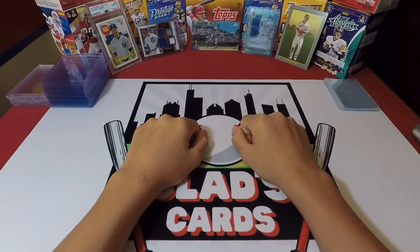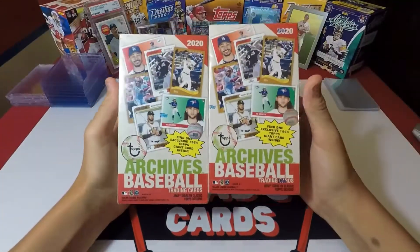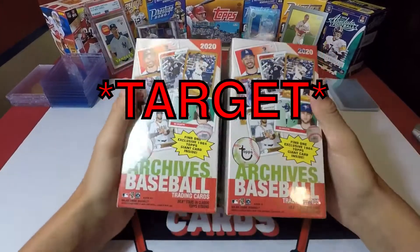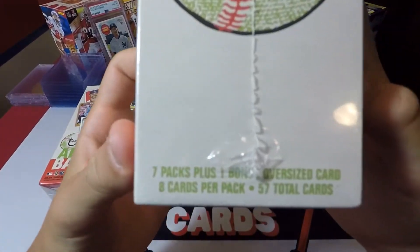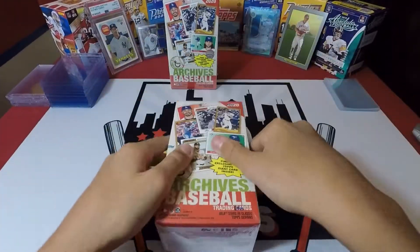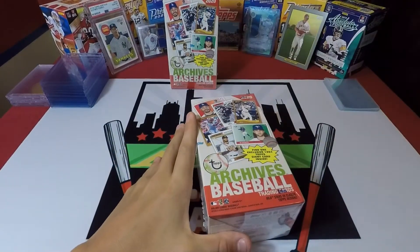How's it going, everybody? Welcome to my first ever unboxing video of baseball cards. Today we will be breaking open two blaster boxes of Archive's Baseball. Picked these up at my local Walmart. Comes with seven packs plus one bonus oversized. There's some good rookies in the oversized, which would be nice.